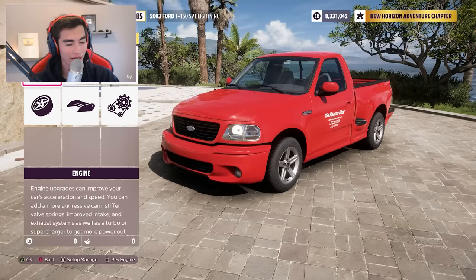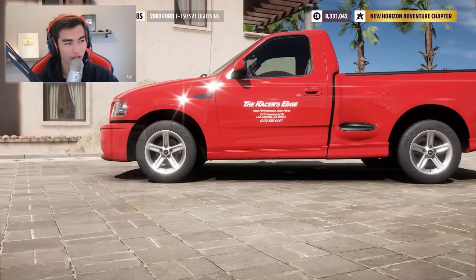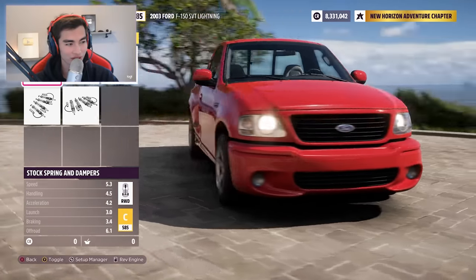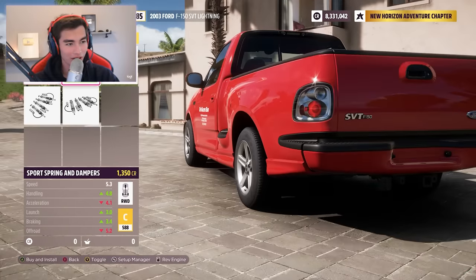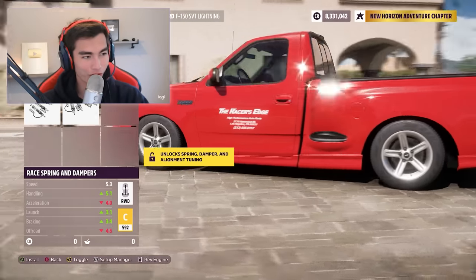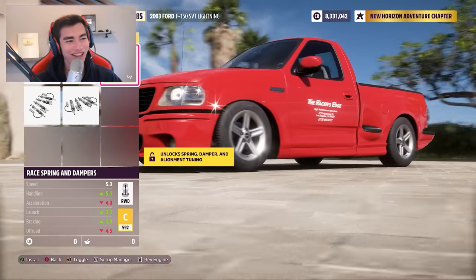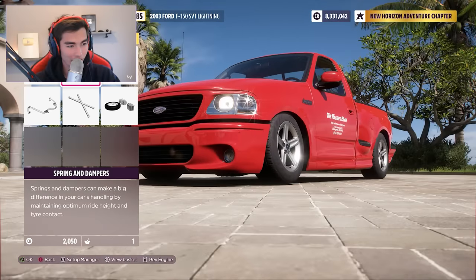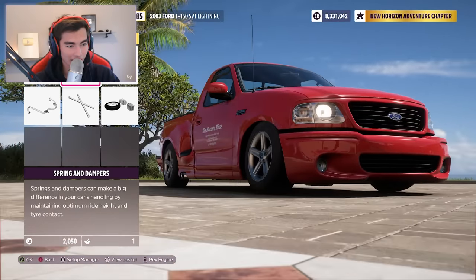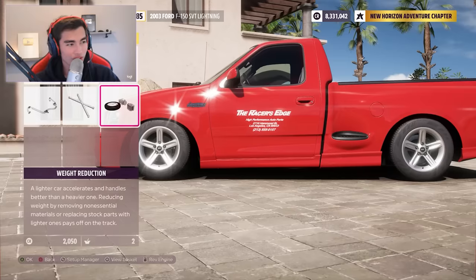Look at this truck — see how high up it is in the air? Surely it couldn't get anywhere near close to touching the ground, especially with Forza's suspension springs and dampers. They barely move. But wait — the freaking oil pan or front diff, I don't know what I'm looking at down there, but it looks like it's almost touching the ground.